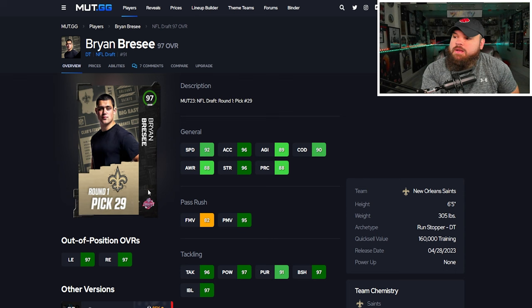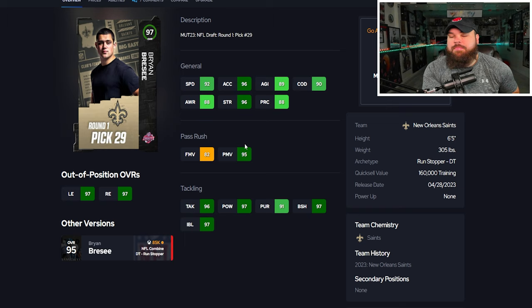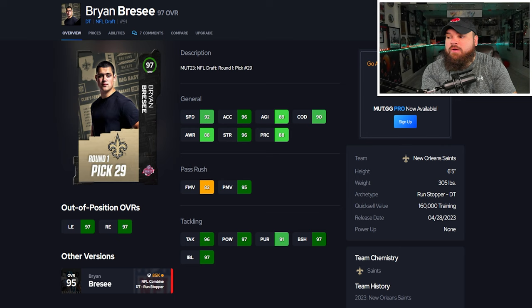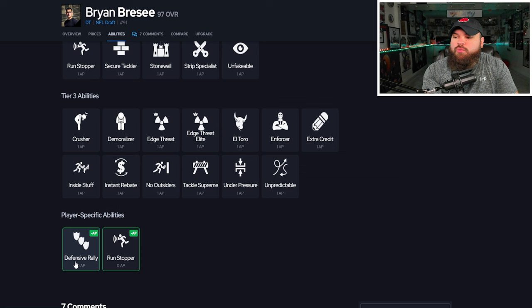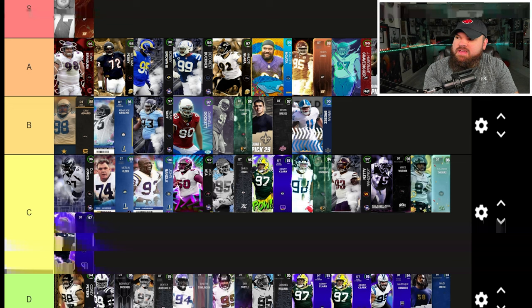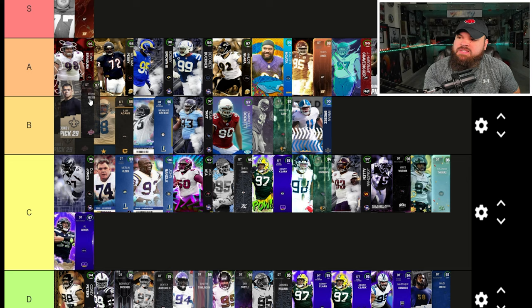After that we have Brian Brise, picked in round one, pick 29 by the Saints. He can be up to 94 speed, 96 acceleration, six foot five, 305 pounds — essentially plus two stats everywhere from his combine card. He has 82 finesse moves, 95 power moves, great block shed and impact blocking. His only trait is bull rush on yes, so he'll only use his power move rating, which is great. Abilities are zero AP defensive rally and zero AP run stopper — solid but not elite. I'm putting him B tier, slightly more toward the top.